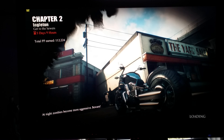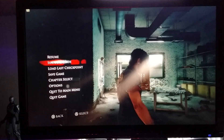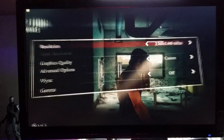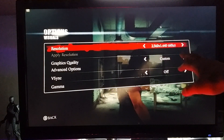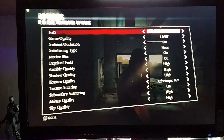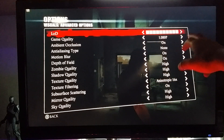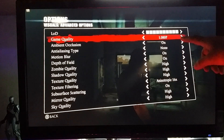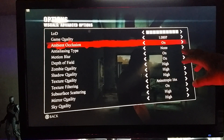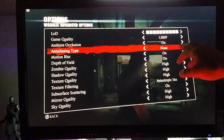The loading time on this is still pretty rubbish even on an SSD. My current settings are: resolution 1440 — obviously if you've got a 1080 screen you'll have it at 1080. Custom graphics are set with LOD on full, game quality on 1080, ambient occlusion on, and anti-aliasing type set to none because I don't really need it on this size monitor, but I'll turn that back on before I end the video.